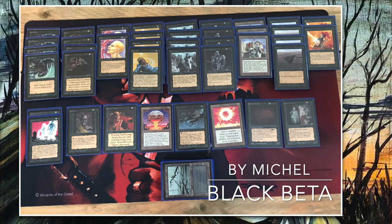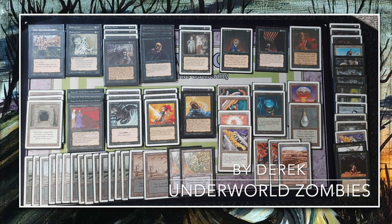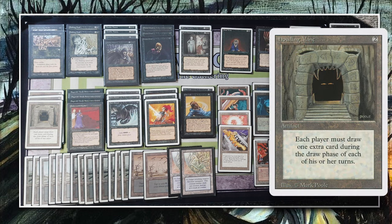Now let's look at the opponent's deck — the Underworld Zombies deck by Dedek. Named after two cards: all the zombie creature types in the deck, and underworld dreams. We see four underworld dreams here — a card appearing a lot at this tournament. Three black to cast, an enchantment that deals one damage to your opponent whenever they draw a card.